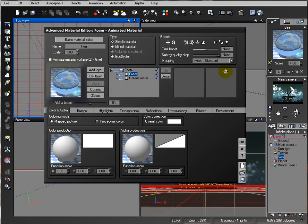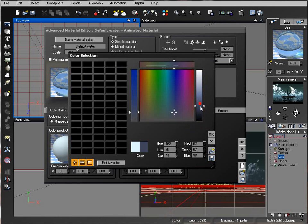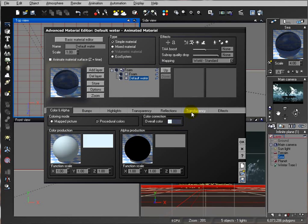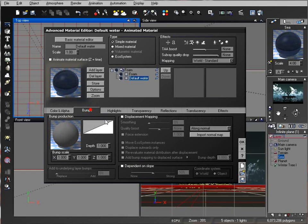Open the material editor for the water. We have two layers: foam and default water. We'll work with the default water. Let's change the overall color to make it darker. Go inside the Transparency tab and slightly decrease the transparency — maybe to E9 — to give more depth. On Reflections, increase the angle to 256 for good reflections from the island. Set bumps to zero for a flat mirror look, or increase slightly for small waves.